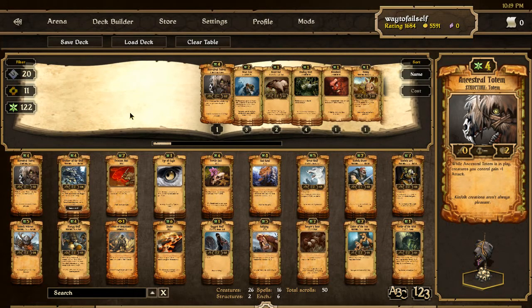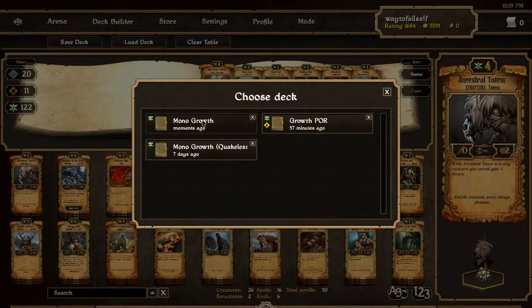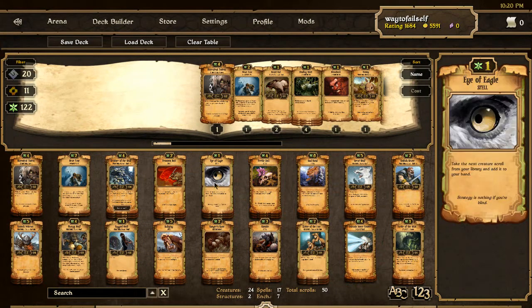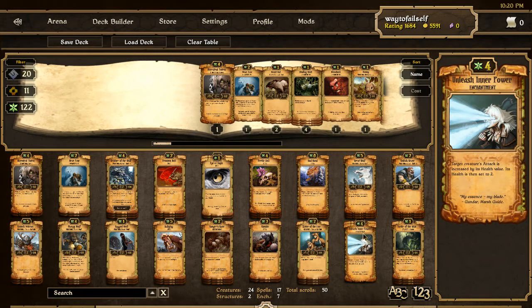Hey everybody, this is Way2Fail back with more Scrolls where we're doing some live commentary, but first I just want to go over my deck that I'm thinking about using right now. Let me start by showing you my monogrowth deck that I've been using. I've been getting some pretty good success with it, especially since I dropped Eye Eagle back and just getting that extra card draw to get more creatures has made a difference.